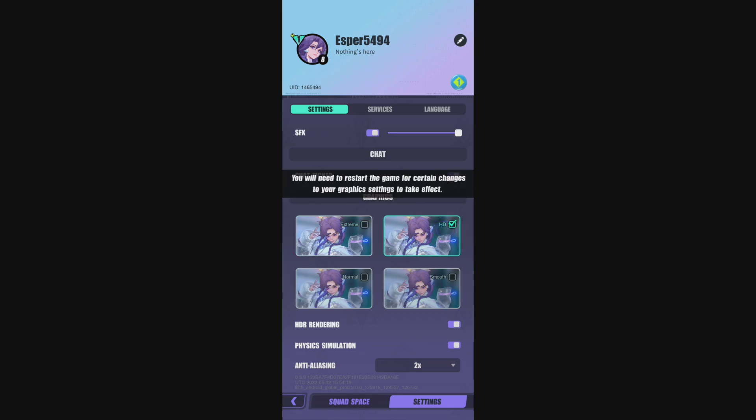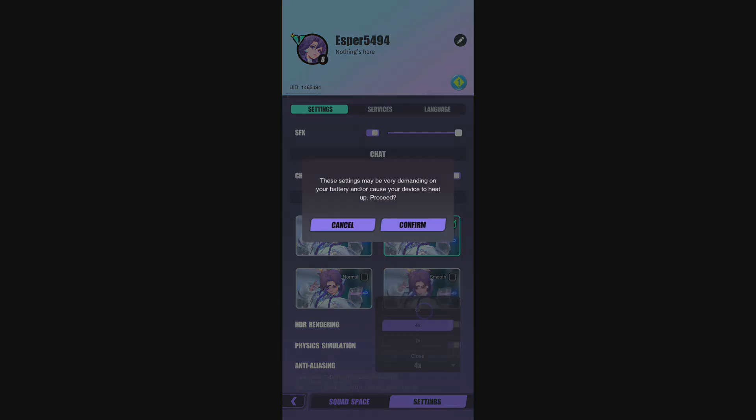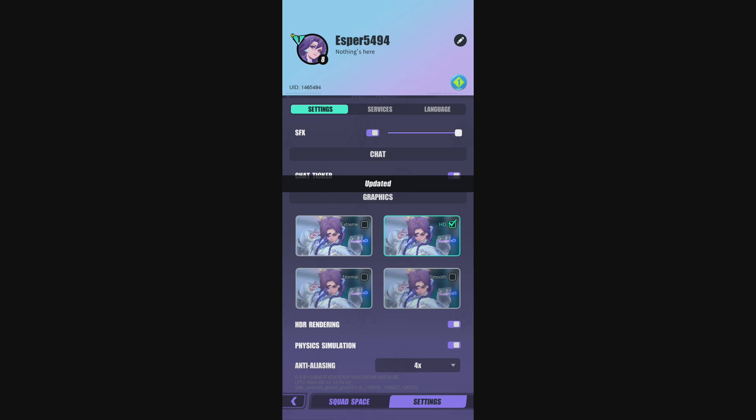If you're playing HD, you can still go with 4X. Do some testing — if you're struggling, like on an older S10, you'll probably need to drop to 2X, but you should be fine. Even at Normal, 2X looks fine. Make sure you disable HDR and physics simulation at that level. And if you want to play Smooth on a really old or low-end phone, just remove the anti-aliasing entirely — it will give you a 3 to 4% boost in FPS.